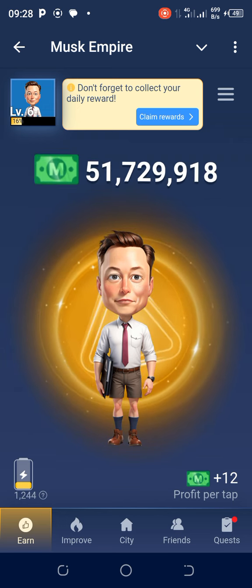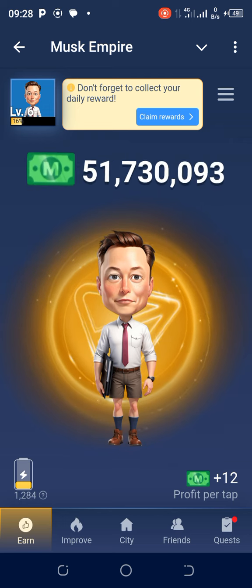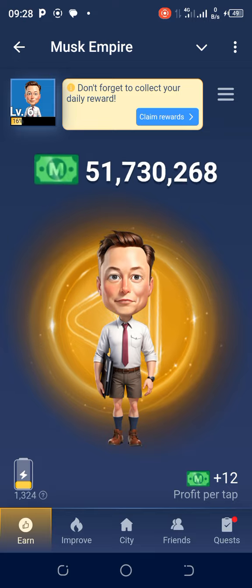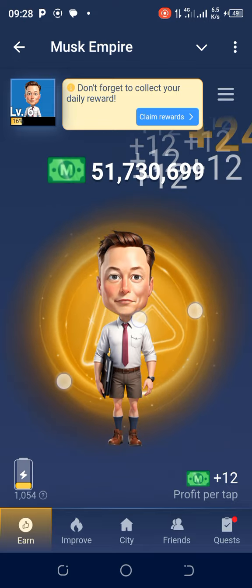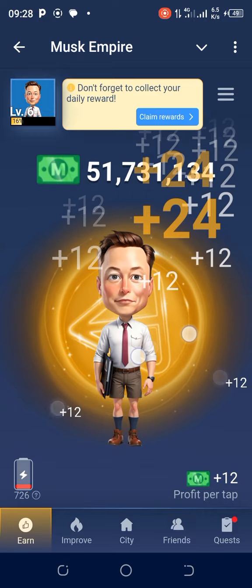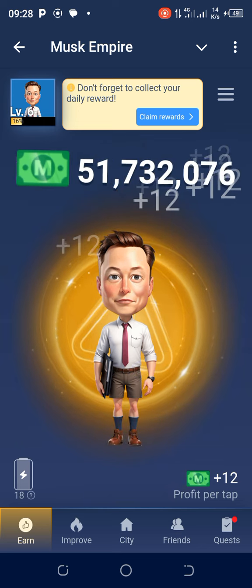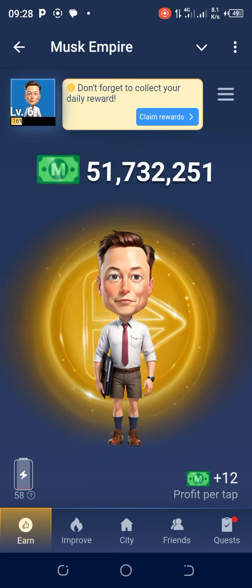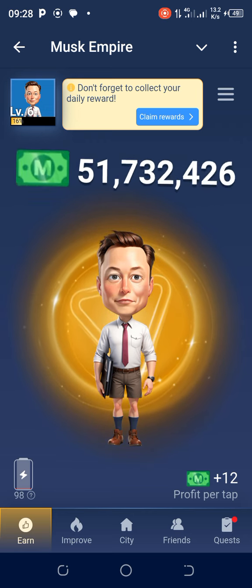Before we get to the task of the day — the riddle of the day answer and the rebus of the day — there's something you need to know. You need to be tapping in this game, and when you exhaust your energy you can see the battery is empty. So when it's exhausted, how do you upgrade it? Just tap on the battery.